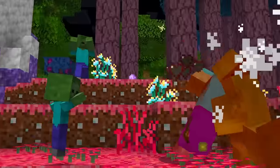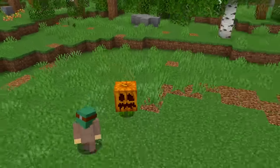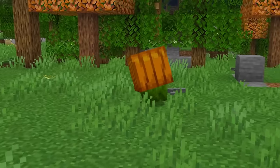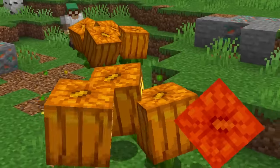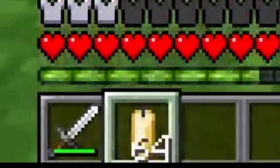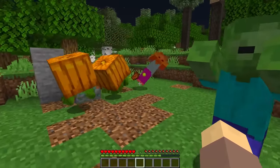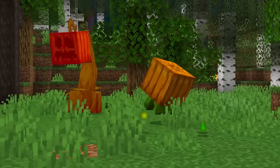And once tamed, these botanical buddies can help you take on evil, like the creeplings! Spawning only at night, creeplings bounce and bound right at you! They're difficult to combat in large numbers, unless you've got a candle! Feed them one of those and they'll happily switch sides to fight for you! Even against other creeplings.